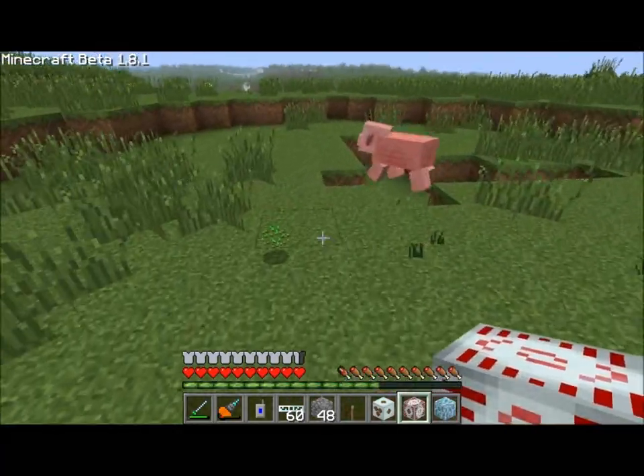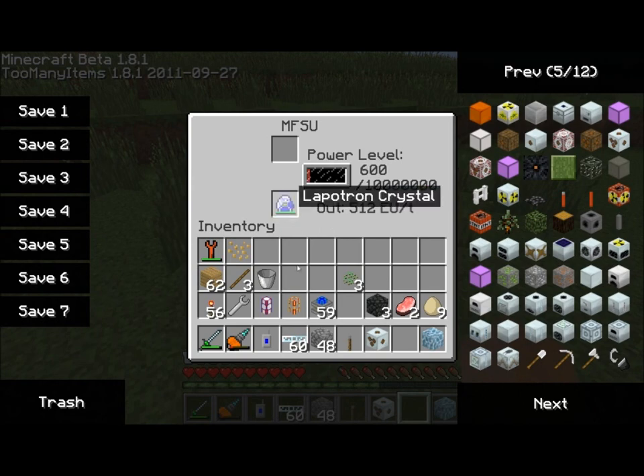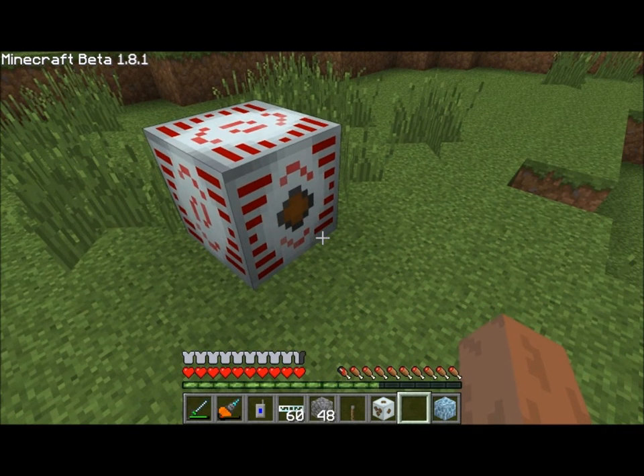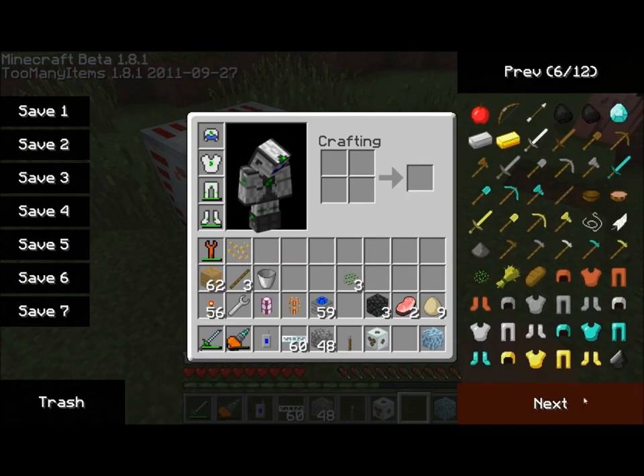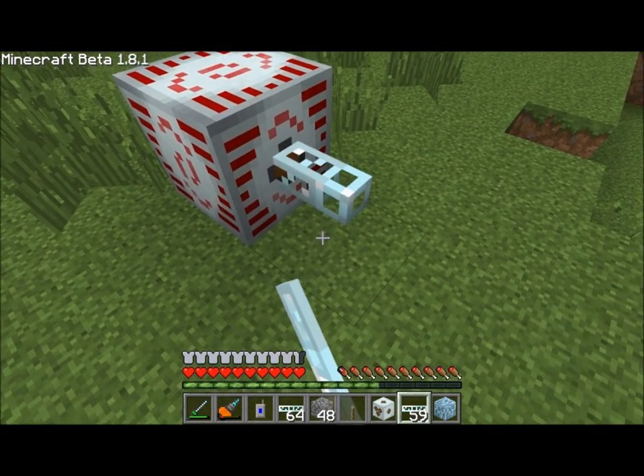So let me just knock some of this grass off here and lay down an MFSU. Start storing some energy in there and I'm going to hook myself up with just some glass fiber cables.